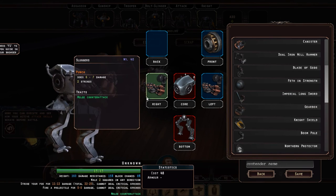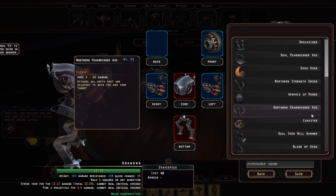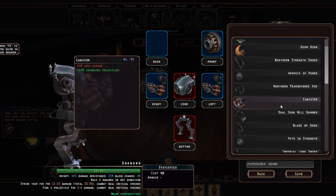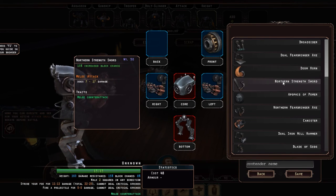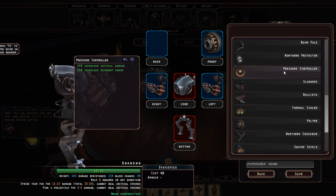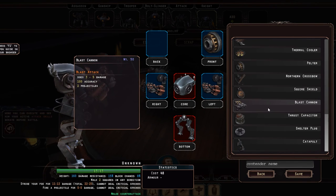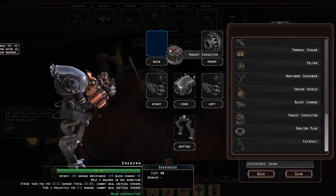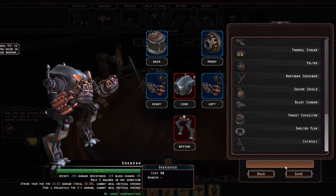We've got one more slot we can actually put something on — we can leave it empty to keep costs down, but this is going to be our top tier unit. We can't put weapons onto the back slot, but we can put a piece of equipment. We could put a Doom Horn on the back for critical chance and crit damage, or a Thrust Capacitor which will not allow enemies to counterattack when we strike them. Let's go with that. And we'll call this the Slugger.